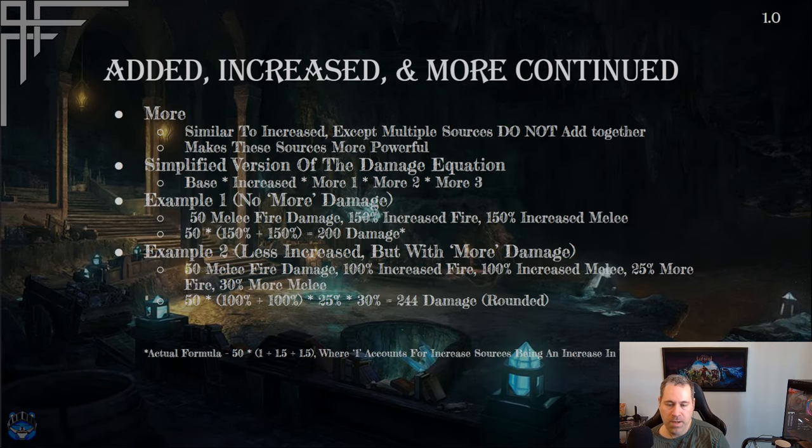For example, 100 increased fire damage plus 100 increased bow damage equals 200 increased for a fire-based bow attack, but only 100 increased for a fire-based melee attack — it has to be a relevant source. 'More' is similar to increased damage but with a big exception: multiple sources don't add together. They are independent multiplicative sources, each multiplying your damage independently, making them more powerful than additive sources.